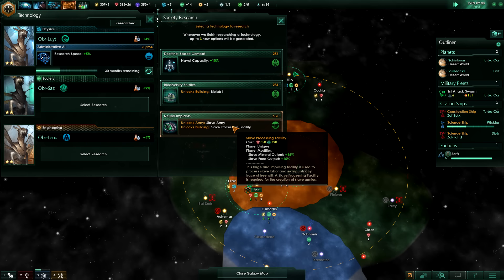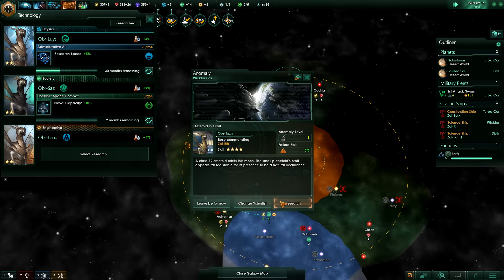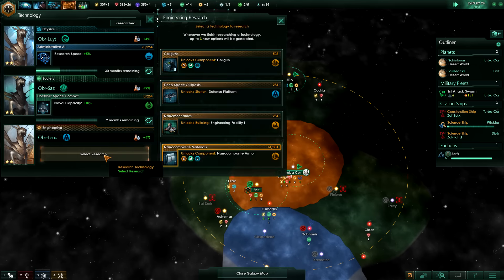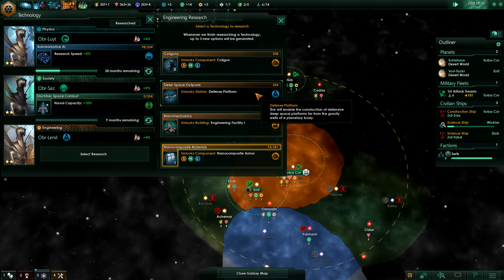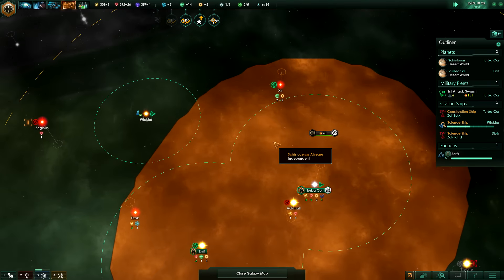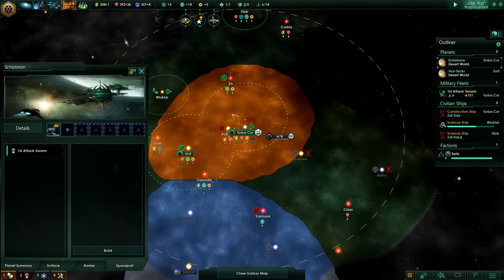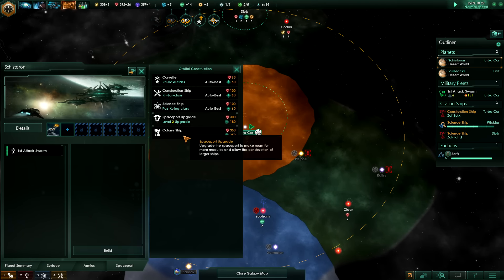Now what I'm going to do is go for probably extra naval capacity before we go for the slave army. Let's research that - 0% risk of failure - and we're going to get the defense platforms. The reason I'm going to do that is because we do match the void craft there. We have enough to build a colonist so let's slow things down a bit and build that.